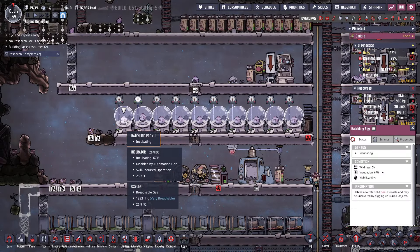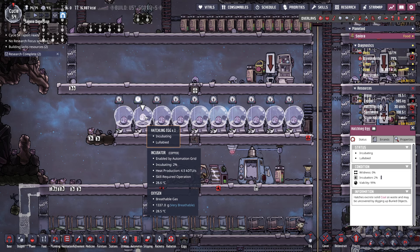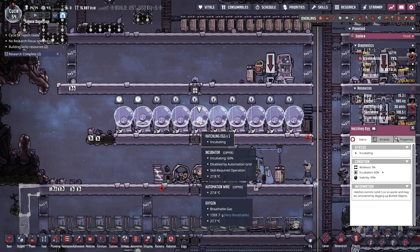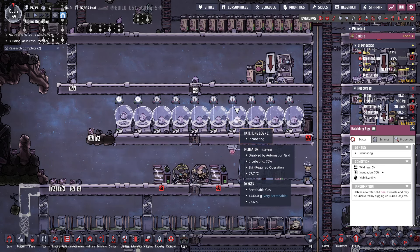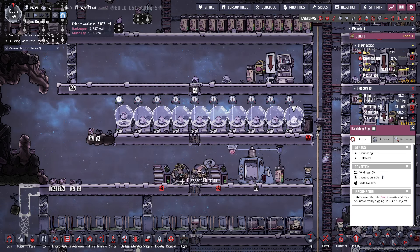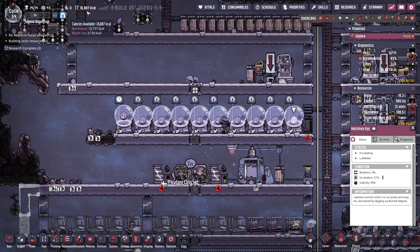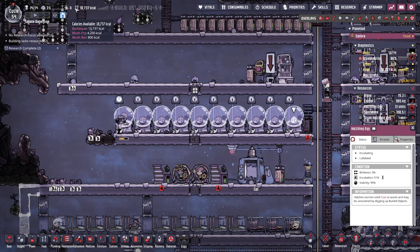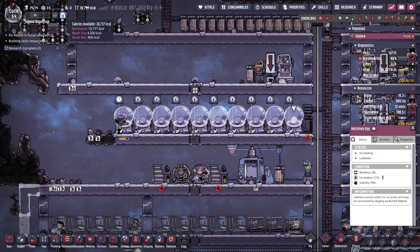Let's look at our eggs: 67, 2, 91, 71, 60, 70, 70, 44, 27, and 50. So we have a little bit of time before we get more barbecue. This 14,000 calories for the next cycle will be good.